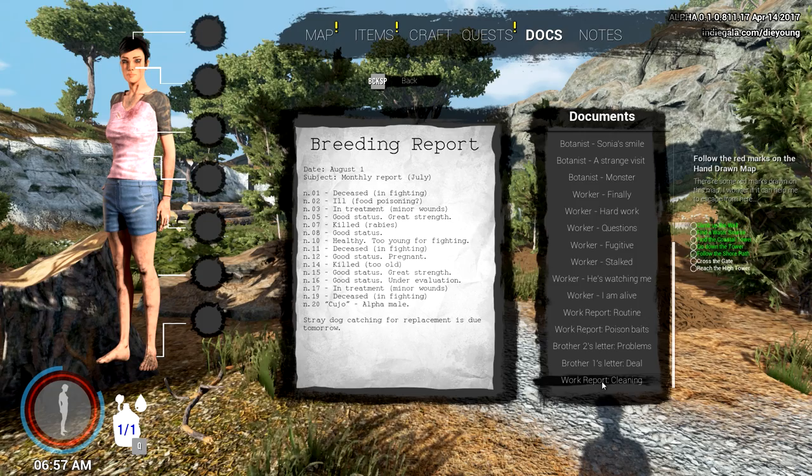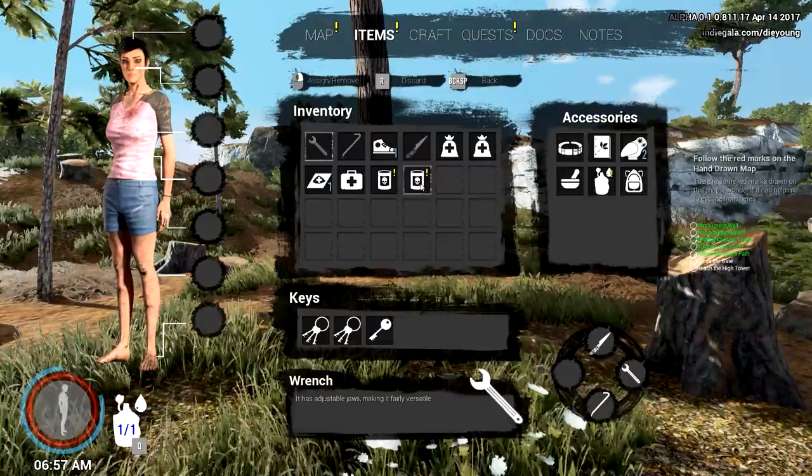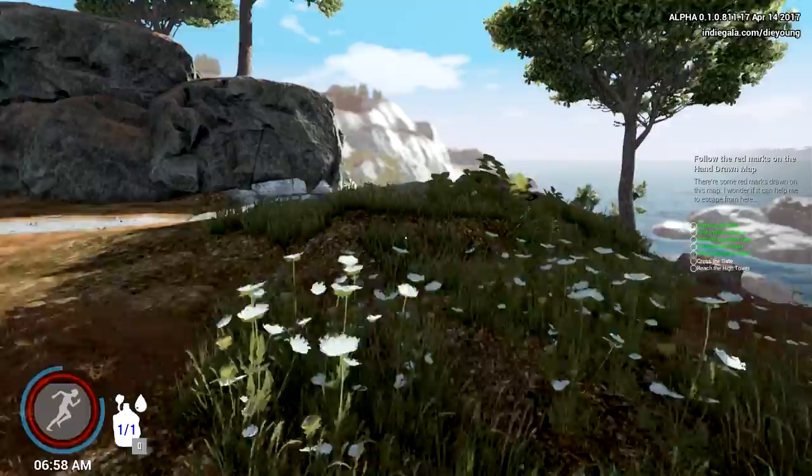These are all poison baits right here in the bottom left, and we've actually crafted up our poison already. Let me look at the items - these are the ones that are not to eat. We filled up our inventory and made two of them, just in case. I'm pretty sure one should knock out that dog pretty good, and we need to find our way back in there.